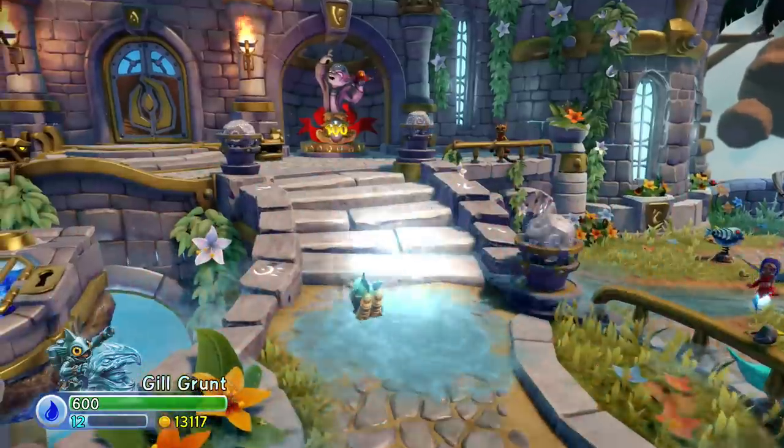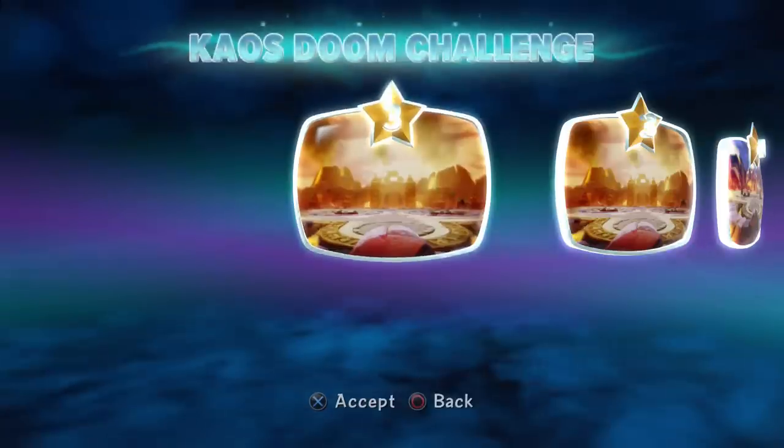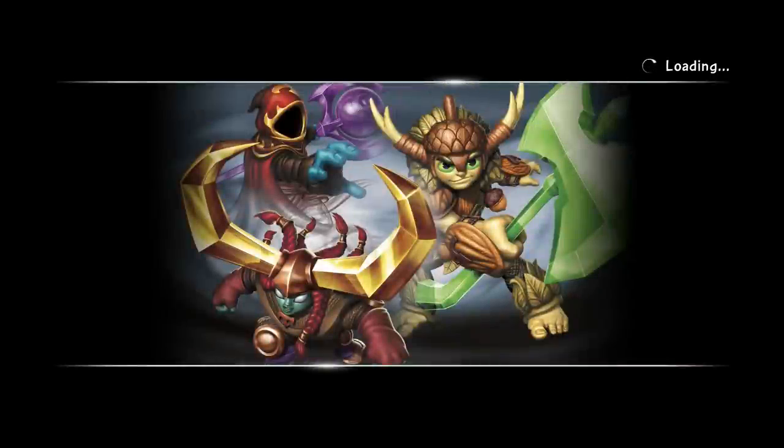I just discovered this super move and I want to show it off. It does around 250 points of damage and then at the end it does 400 points of damage all around, which is insane - super awesome. The new and improved Gilgrunt. Water path all the way for sure with him.